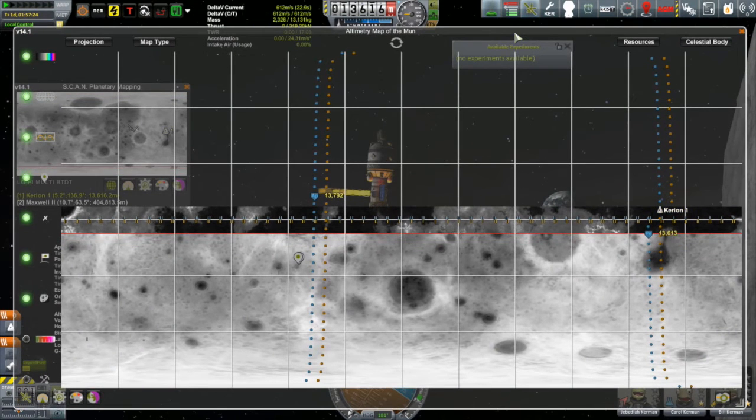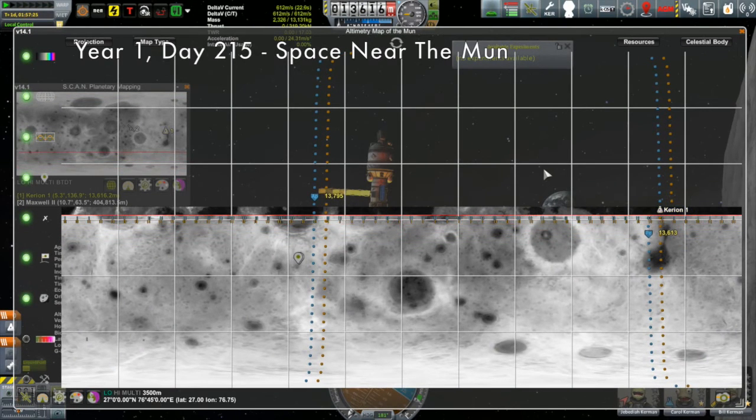I went over to the Kerbal Space Program wiki, looked up the list of biomes that the Mun has, and basically just went down the list crossing off the ones I have. I ended up with a list of six biomes that I still need to get: the northern basin, the polar crater, the canyons, the far side crater, the east crater, and the southwest crater.